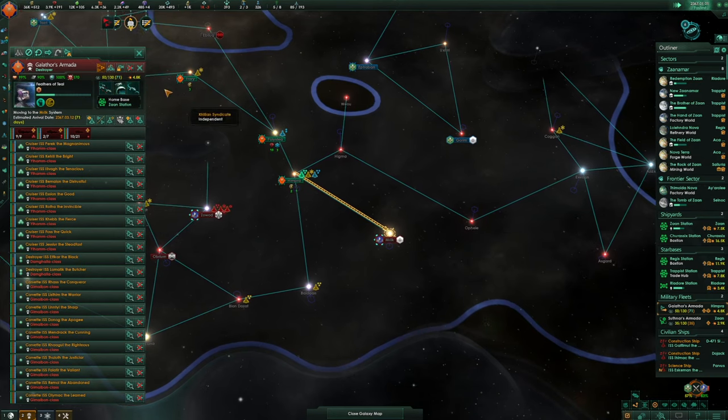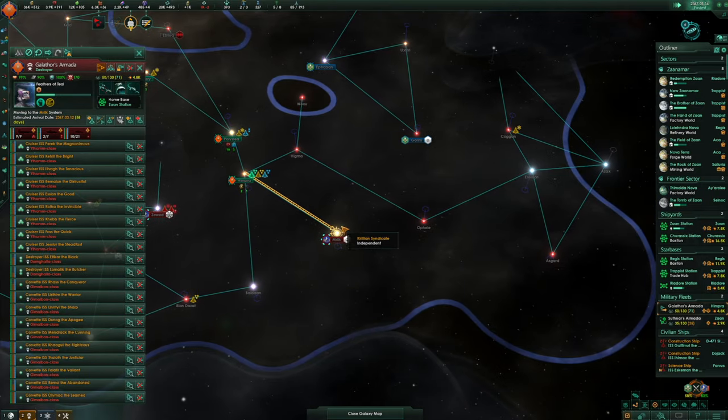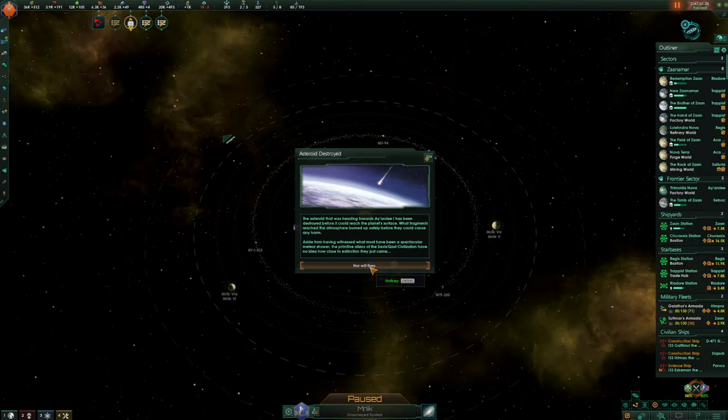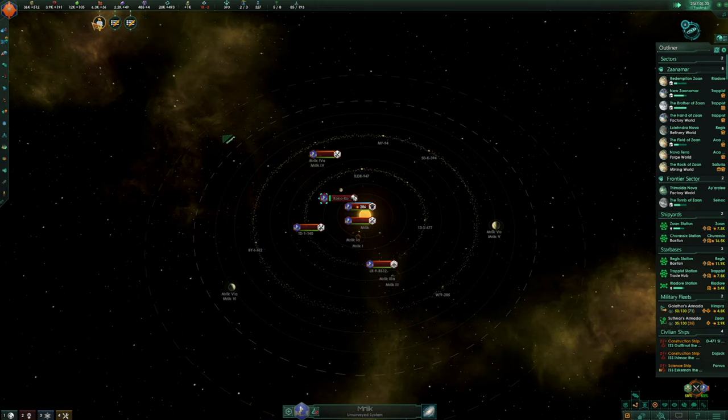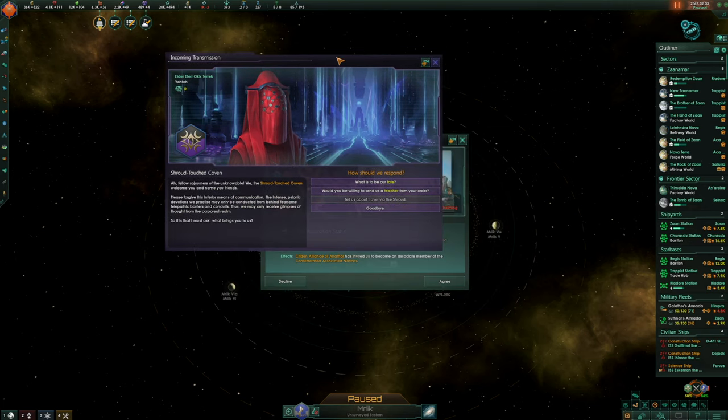How is our army doing? It's looking pretty healthy, honestly. The asteroid's destroyed — good. We have a couple of things: the Shroud Touched Coven contacts us — welcome you and name you friends. Please forgive this inferior means of communication. The intense psionic devotions we practice may only be conducted from behind fearsome telepathic barriers and conduits. What brings you to us? What is to be our fate?